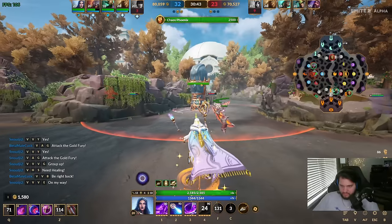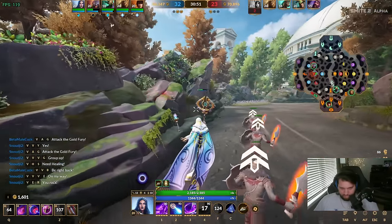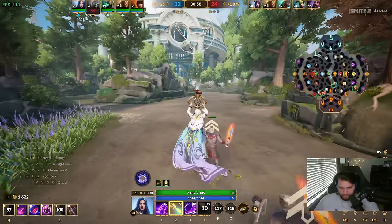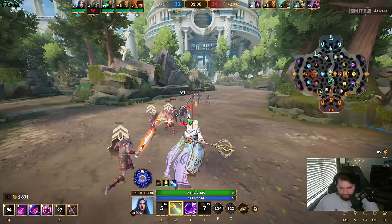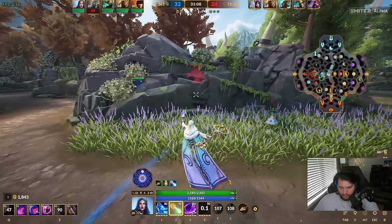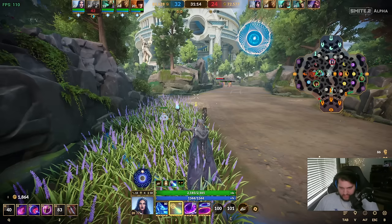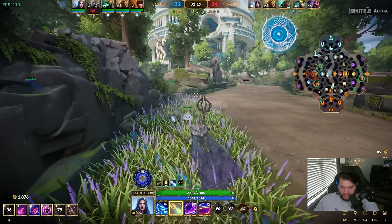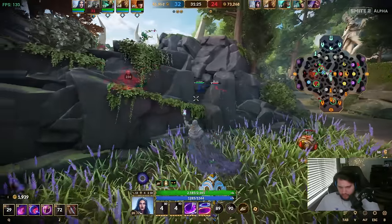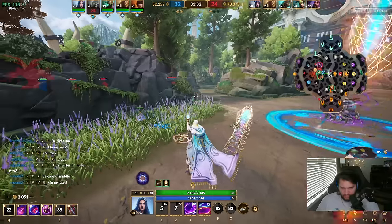I'm top damage, kills, and gold! I'm kind of terrified - I feel like I could die very easily. Hekate is very good against magical gods because of her three - it's a magical shield, it doesn't actually do anything against physical gods.